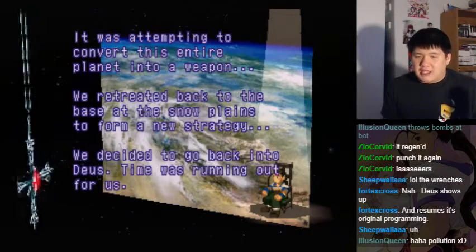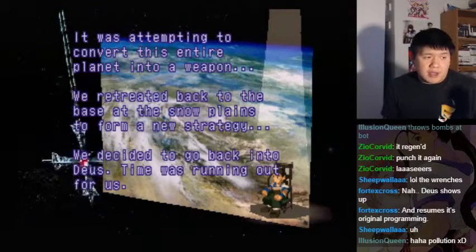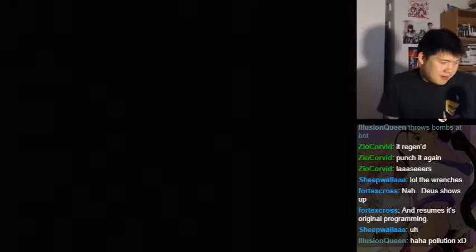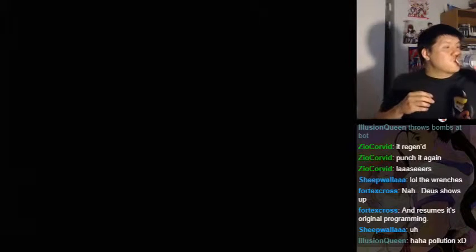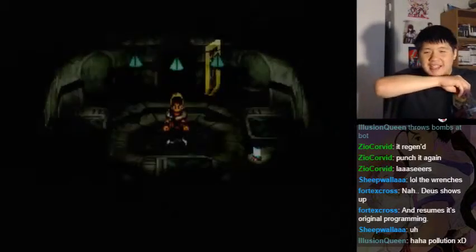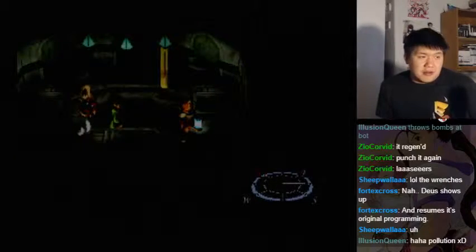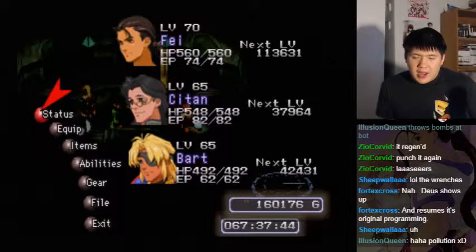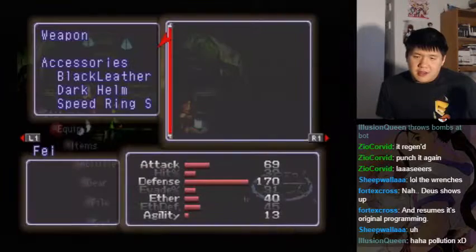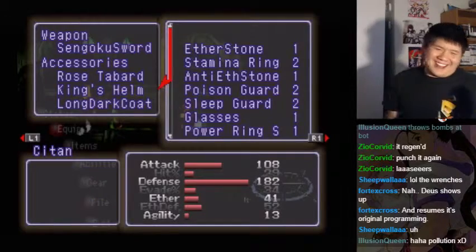We retreated back to the base at the snow plains to form a new strategy. We decided to go back into Deus. Time was running out for us. It's terraforming — I see what's going on. The game is answering those questions before we even get to them. We get to save. I suspect we need Sibesim — my econometer! I still don't have it. I still remember that.